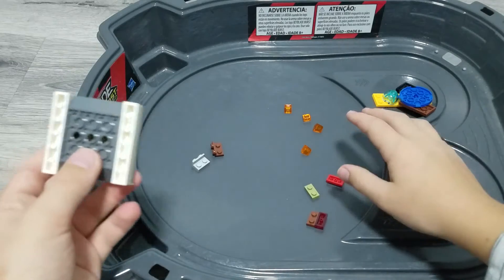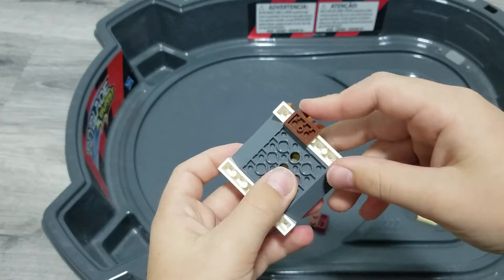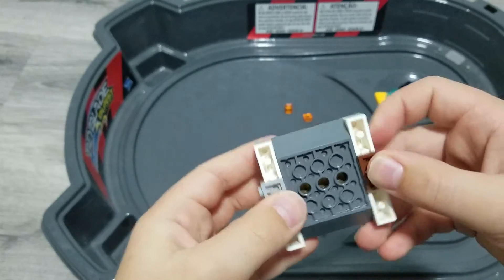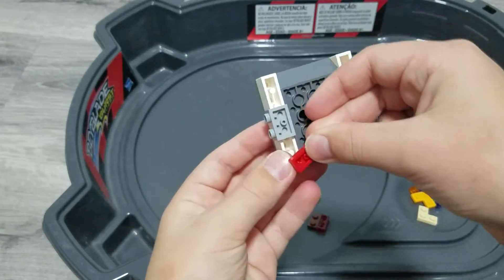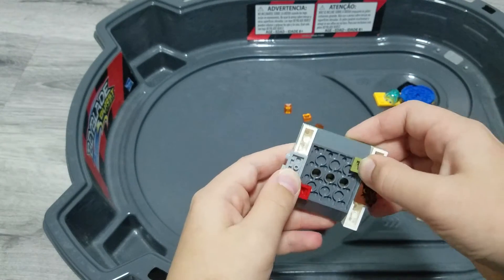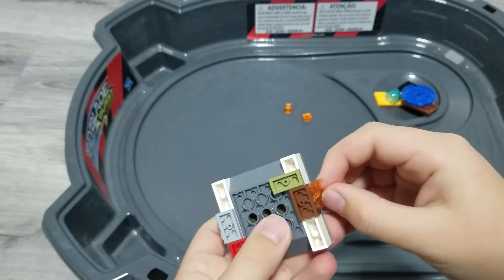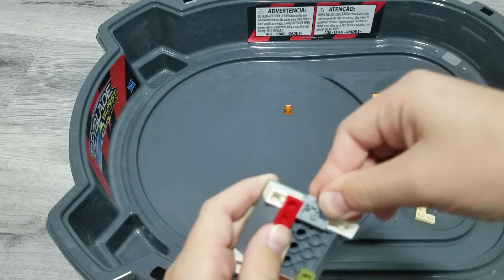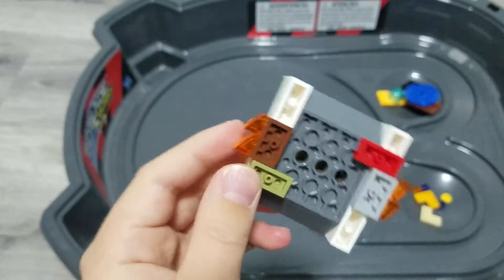Take one of these and put them in the middle — like that. Now take one of these and put it here. Take two of these and put them on one side — both have to be placed like this as an attack. Make sure it's going the right way, angled the right way, for right spin.